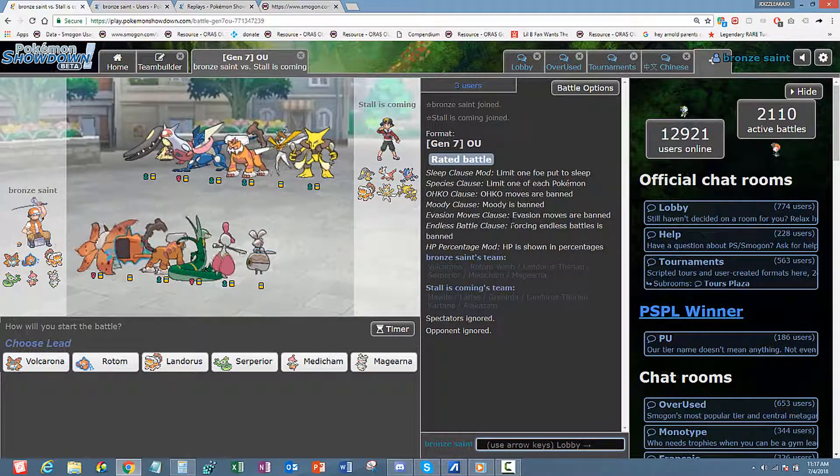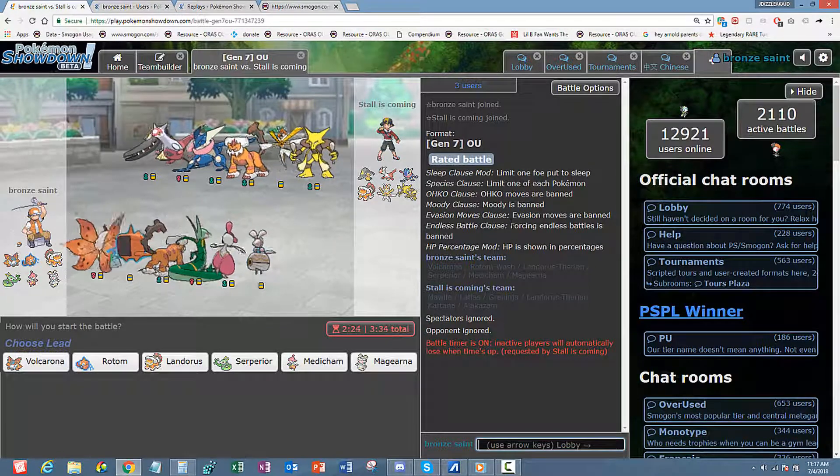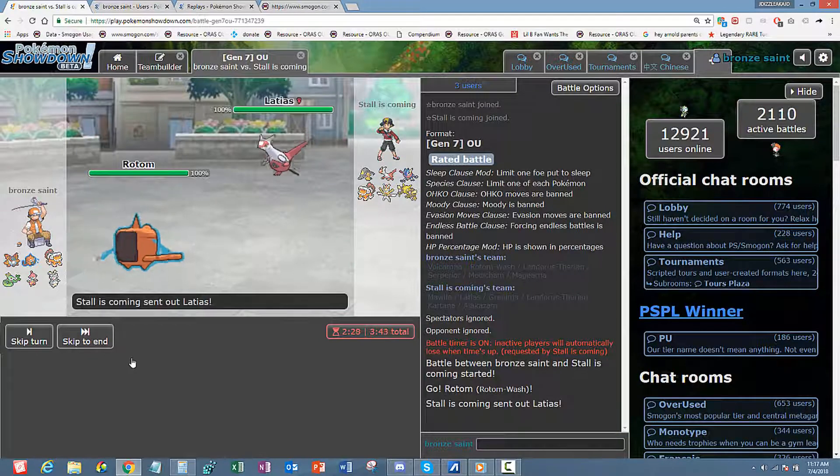Just looking at the team preview — Scarf Serperior can go to work again as long as I can take out that Latios or Latias. From the team matchup, if he leads with Grinder I'm about to get bum-plugged, so I'm gonna start off with Rotom-Wash just to see what I can do. Latias comes in.